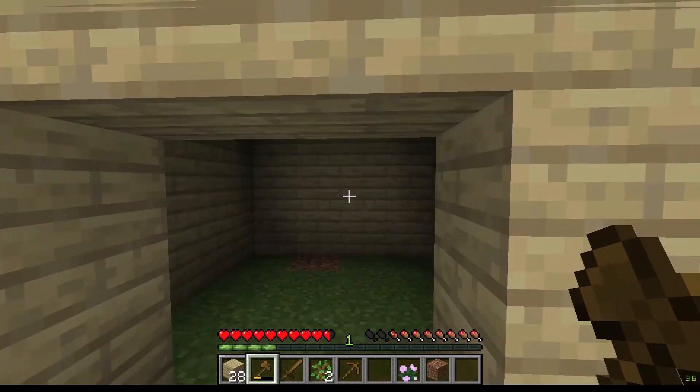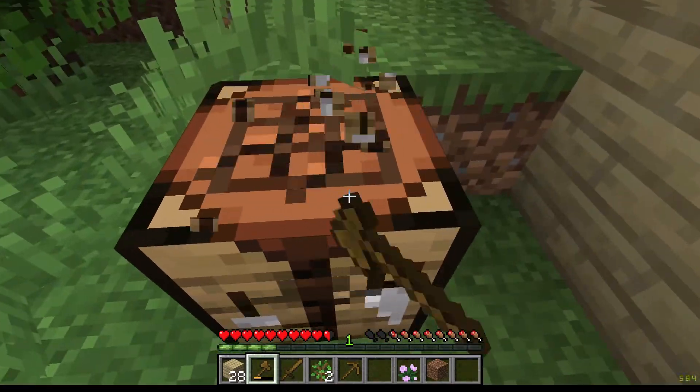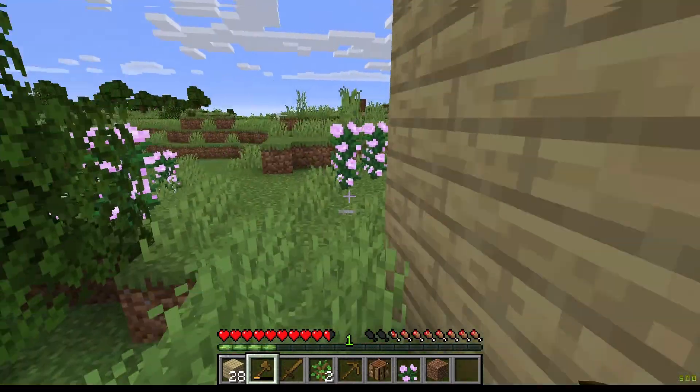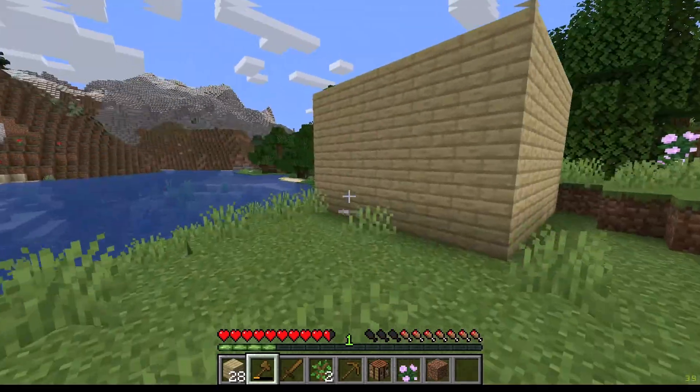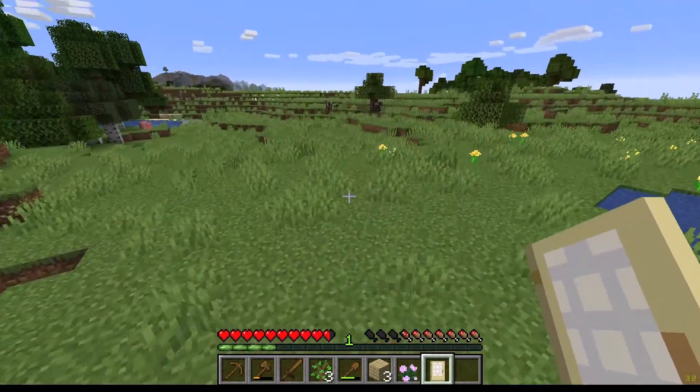Okay guys, I've finished the house for now at least. I'm going to use this crafting table and make some doors. And I'm going to go explore. Where is the cave? That cave and that cave. Look at our surroundings - there's a brown sheep. That's pretty cool.